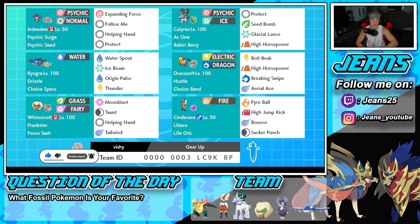Let's get started with today's team preview. Starting off in the top left corner we have Indeedee with psychic surge, psychic seeds, and a support moveset of expanded force, follow me, helping hand, and protect. Next up is our first restricted mon, ice rider Calyrex — super strong, and every time it gets KO'd it gets even stronger due to its As One ability. It's holding the Babiri Berry and runs protect, seed bomb, glacial lance, and high horsepower.